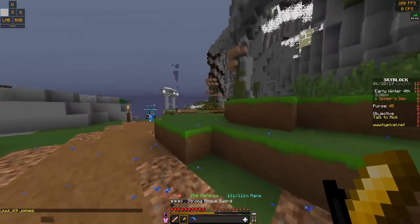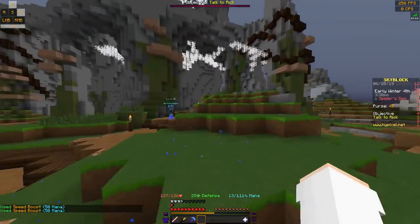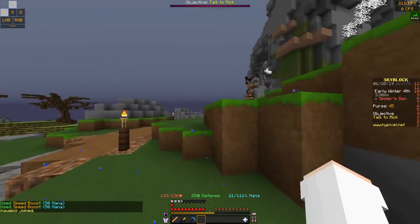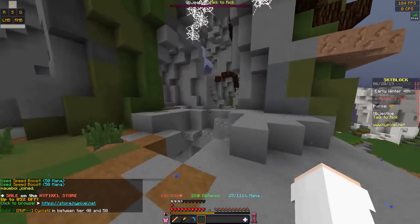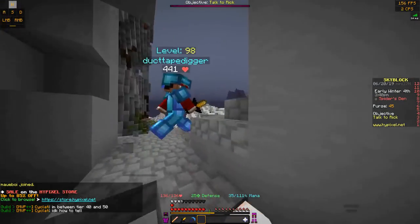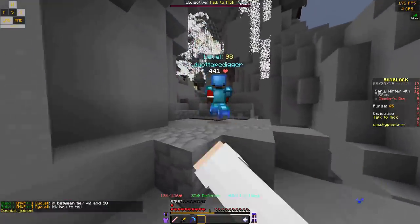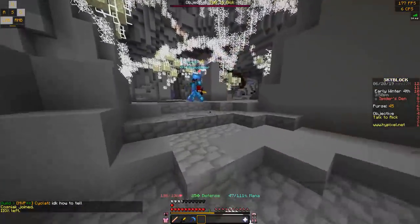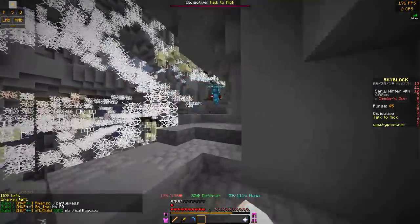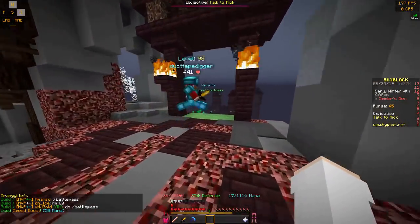So to get to the nether fortress, you're going to go right from the spawn portal — this is one way to get there, there are quite a few actually. You basically just have to get to the third floor of this place. There's another way over here that I usually take, but this one was faster. And then this should take us right there — here's your blazing fortress.